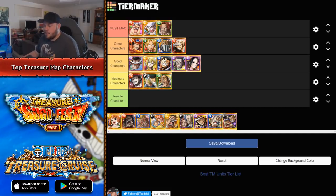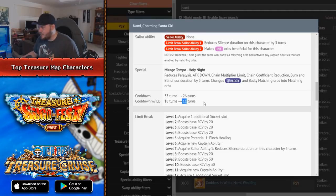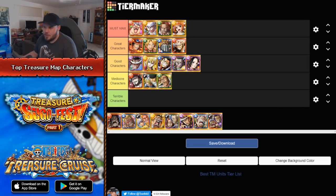The next character is a full-on utility-based character, which is Treasure Map Nami. I think Nami is a must-max character. She removes a lot of different debuffs — she removes paralysis, burn, chain coefficient reduction, and changes badly matching orbs into matching slots. Pulling up the database: she has an 11-turn cooldown to reduce paralysis, attack down, chain multiplier limit, chain coefficient reduction, burn, and blindness by three turns, and Block and badly matching orbs are changed into matching. With all of that utility in mind, Nami is probably a character you should go ahead and max out.